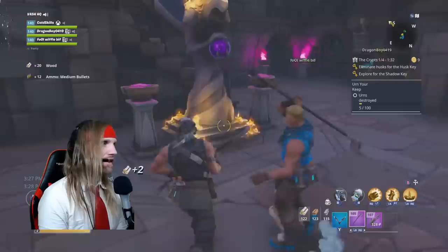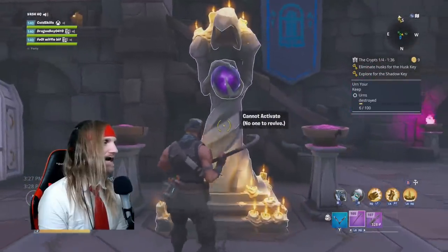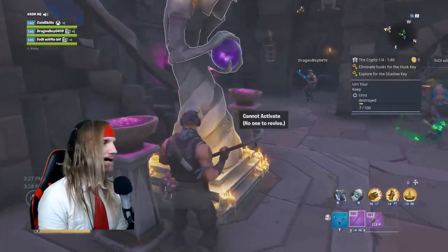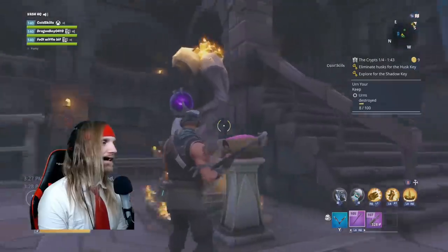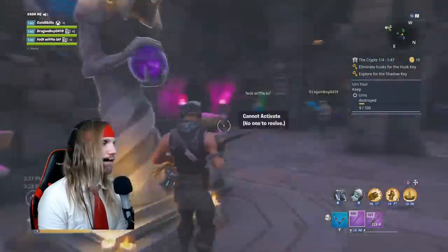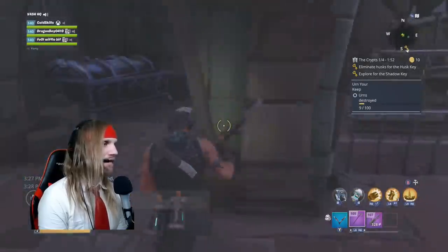This here is a statue. It can be activated if somebody dies - you can activate it and it will revive everybody on your team, but only once. So be careful, don't die. If you do die, a ghost can come over and activate it themselves, or one of your living members can activate it to save them and pull them out of that problem.